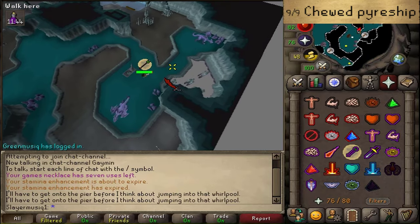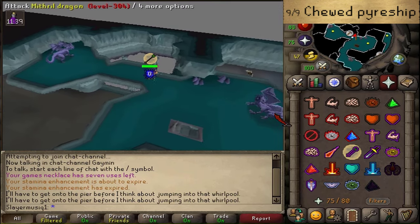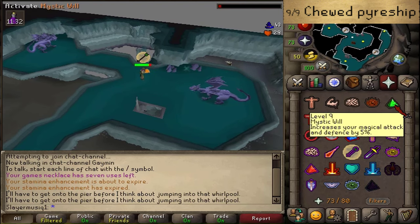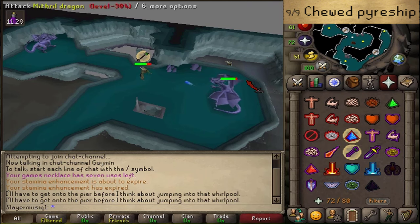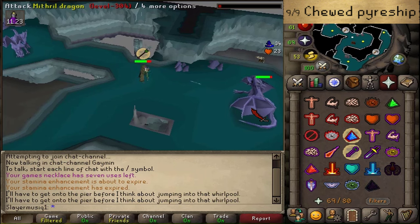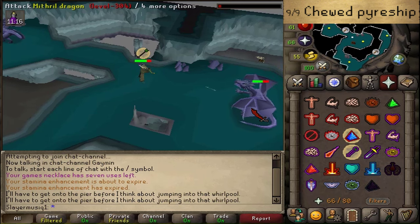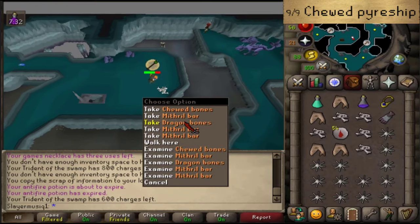If you are using Ranged or Magic, stand at distance, use Protect from Ranged, and keep attacking the Mithril Dragons. Keep your health high, at least above 25, and that's about it. If however you are using Melee, stand in melee range and use Protect from Melee instead. It is up to you if you want to use offensive prayers or not. Now it is just a little grind of RNG — keep killing Mithril Dragons until you've received the 1 in 43 drop of chewed bones.